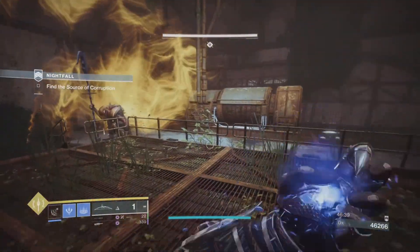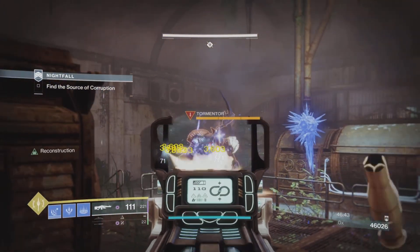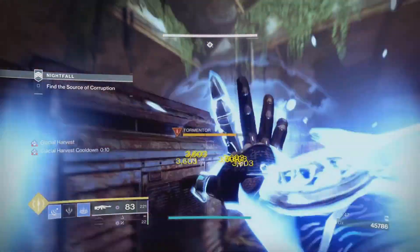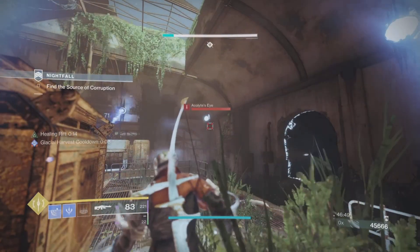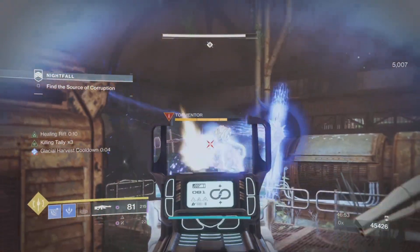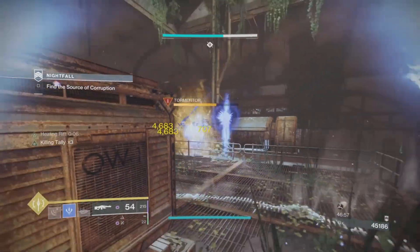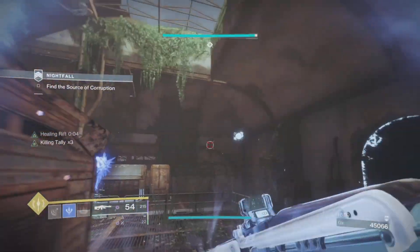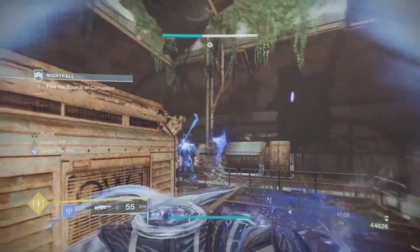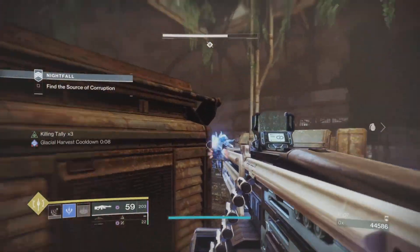If you have no ability to run, Stasis is probably the most useful option for locking Tormentors down. With a Stasis Warlock I have a Stasis turret available basically 24/7, and I can keep them frozen almost indefinitely — no issue at all. This is especially useful in the Lake of Shadows mission where you need to ignore the Tormentor for a few seconds to deal with those arc taken turrets.